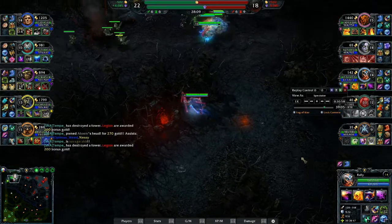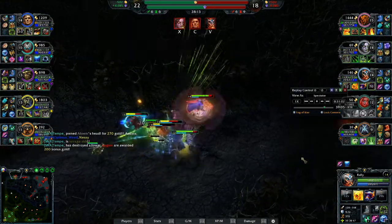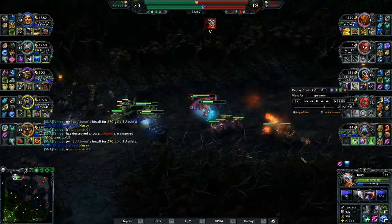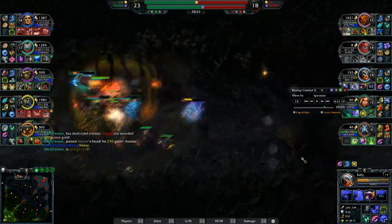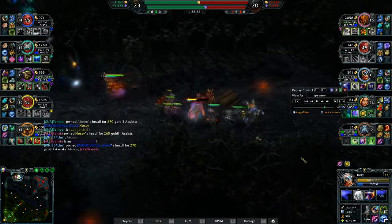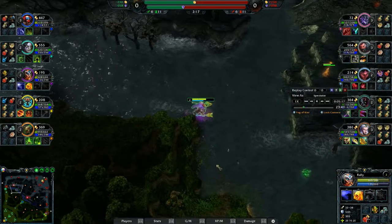Now this is interesting — this shows the power of the Portal Key. I blink in, use my stun, like a Magmus would, and just put out the ultimate. The power of the ultimate is that unlike a Magmus ultimate, it doesn't need to be prepared. You usually use the Magmus ultimate before you go in. With Rally you can just jump in and use the ultimate whenever you please. That's really nice.